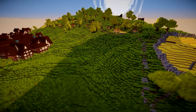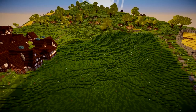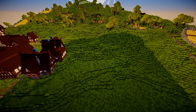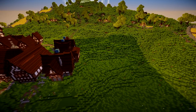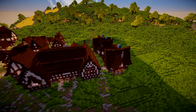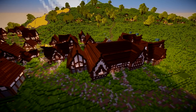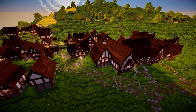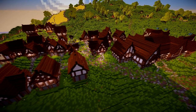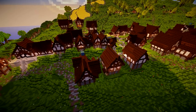Bree is the first settlement the Hobbits reach once they leave the Shire. It's located just east of the Shire and being on a major crossroad, many travellers would typically pass through these regions. Gandalf was one frequent passer, and being in such a prime location with many different races passing through — maybe this is where Gandalf and the company met, and thus where the quest for Erebor originated.